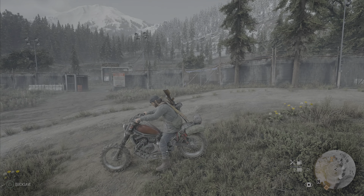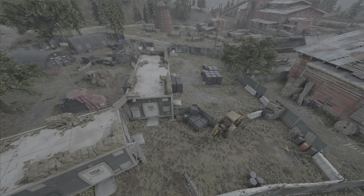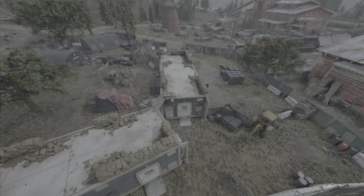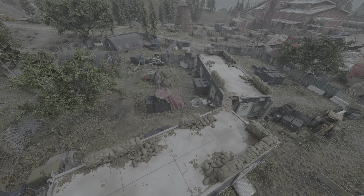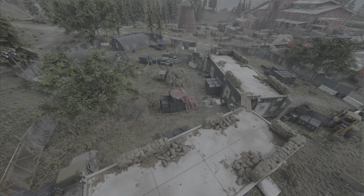So, let's get to it folks. Here is the Nero site that all the action is going to take place at, and here is the problem. Although you can get into this Nero site no problem at all, and Deacon can certainly explore the entire site, if you're trying to get in with a bike, only the right hand side of what you're seeing here is accessible.